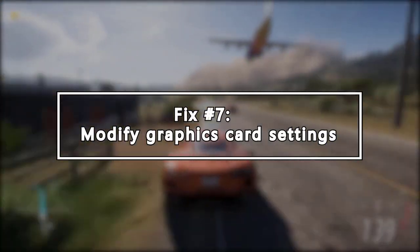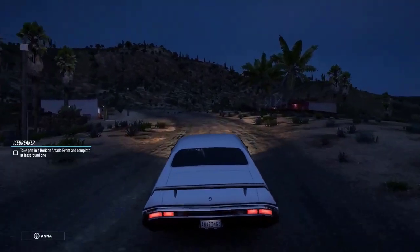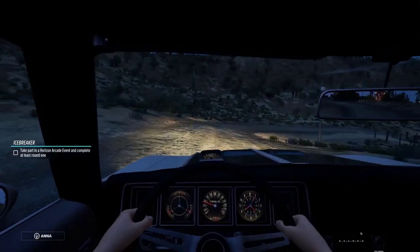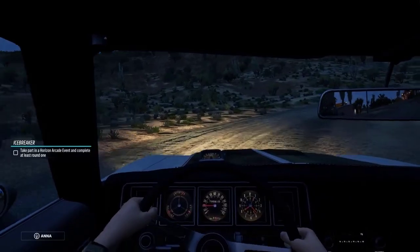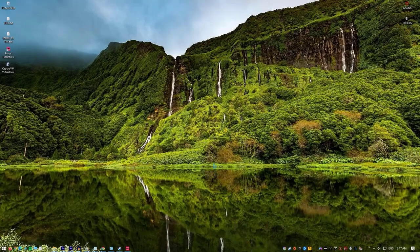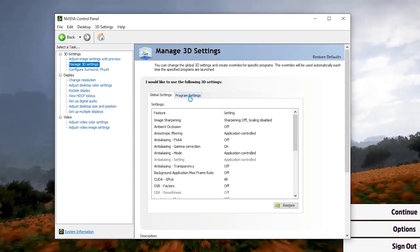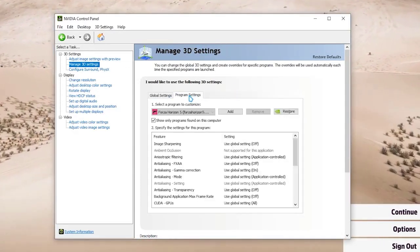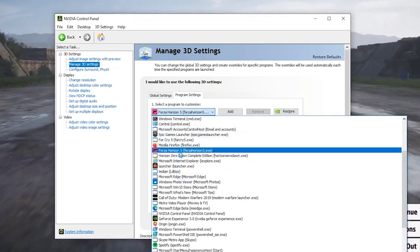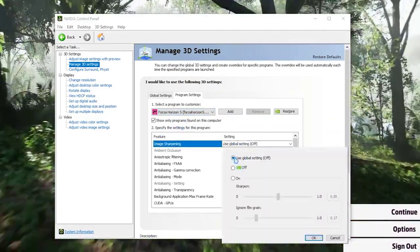If you haven't tried this fix, tweak your graphics card settings in the NVIDIA or AMD control panel to see if the in-game FPS improves. Some players fix this issue after modifying their graphics card settings. For NVIDIA users, right-click on your desktop and select NVIDIA Control Panel from the context menu. Click Manage 3D Settings on the left, then navigate to the Program Settings tab. In the Select a Program to Customize section, add Forza Horizon 5 from the program list.